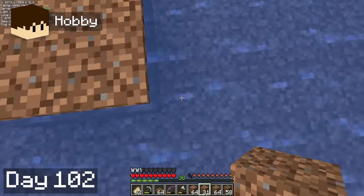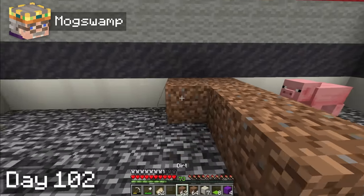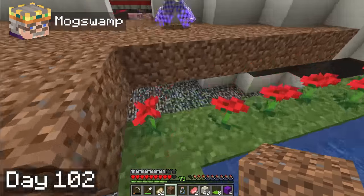On day 2, Hobbie outlined a general octagon shape for our base expansion. After all, we're gonna need a bigger base if we're gonna live here for another hundred days. I decided we should go green and put some dirt down for the pigs, which will eventually turn into lush green grass. We also decided to cover up our old fish farm and build a new one somewhere better at some point.